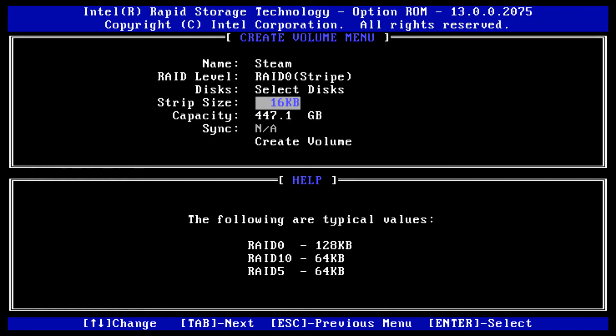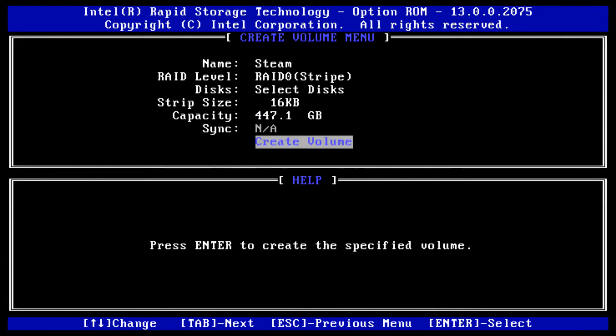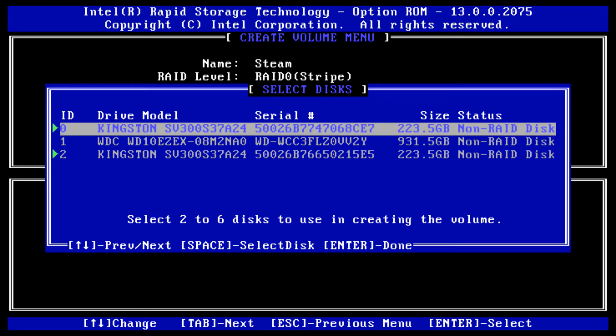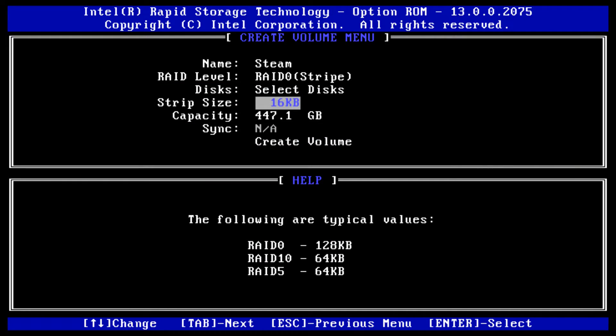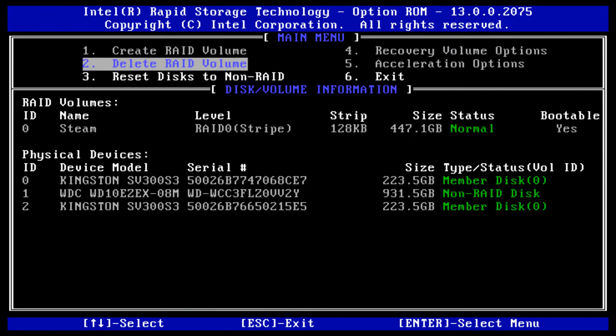Then you have a menu down here — it says RAID 0, 128 kilobytes. We're going to tab through the options. We're already selected so hit Enter. Press the up button to get it to 120, then hit Enter. It will ask: are you sure you want to create this volume? Hit Y. And there you go — you have your new array. Status is good. It's bootable.